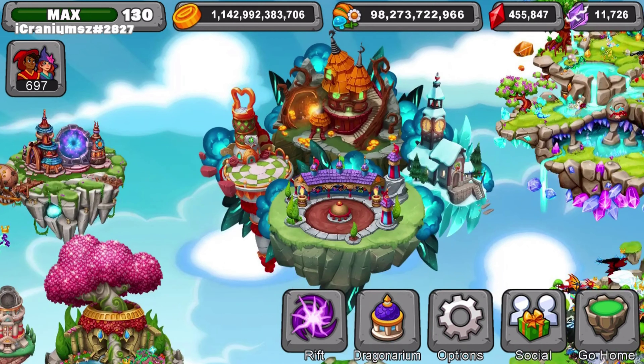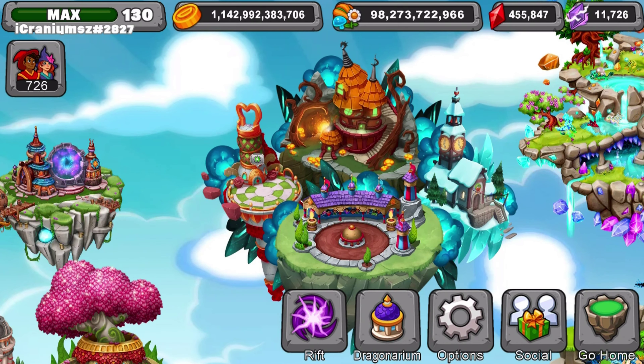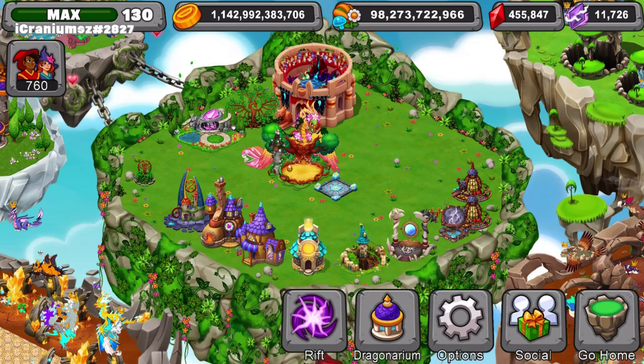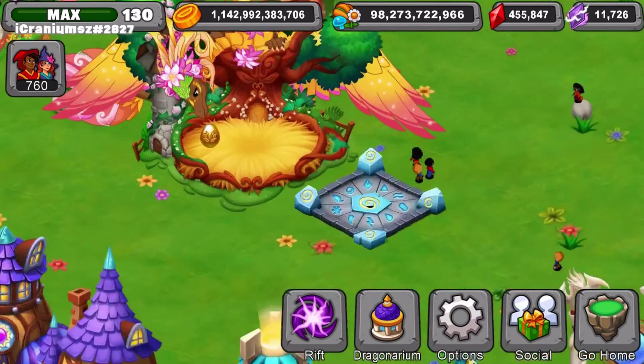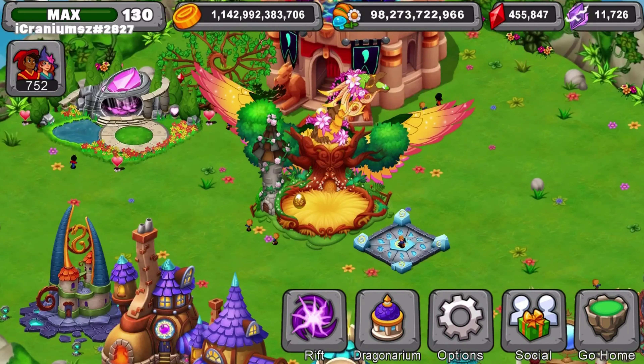First of all, I have to say this — that's a lot of resources. Crazy amount of gems, crazy amount of crystals, crazy amount of food and crazy amount of gold. That's nice, that's a lot of resources. First of all, we have his park with the legendary Gaia maxed out. By the looks of it, it's maxed out. And we also have a Victory Dragon just chilling there being a cutie in Gaia's love, I guess you could say.